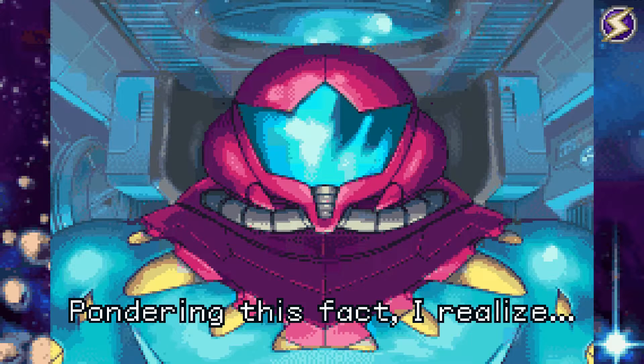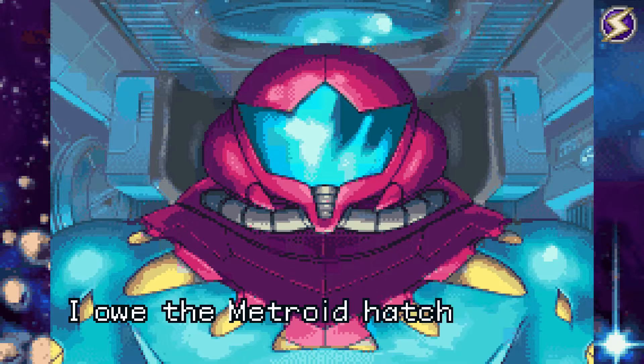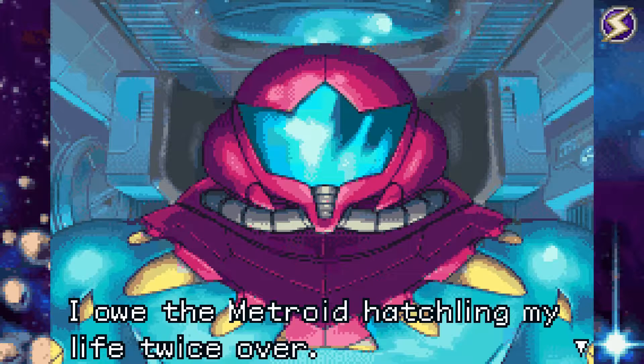Pondering this fact, I realize I owe the Metroid hatchling my life twice over. The first - in case you're wondering - was in Super Metroid, when the infant Metroid basically thought Samus was her mother. Pretty much against the fight of Mother Brain, she was about to die, then the Metroid actually gave all its power to her and was essentially killed by Mother Brain herself. So basically thanks to the Metroid giving life back to her, she actually survived and was able to kill Mother Brain.